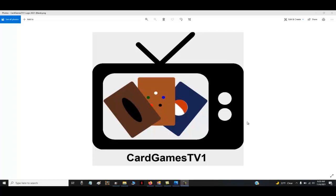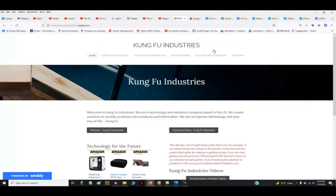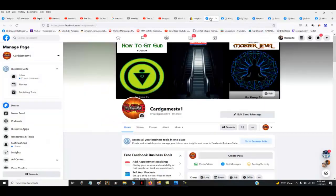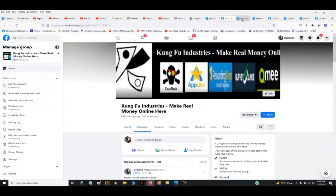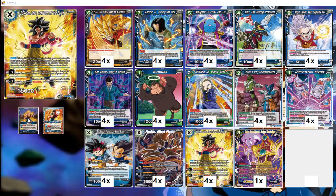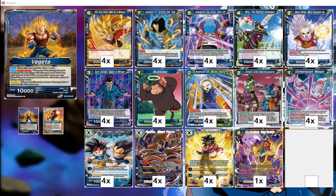Comment, subscribe, dislike or like — check out the links in the description for my other sites and activities. I'm involved in a whole bunch of Facebook groups, I play multiple card games and music among other things. Check out the links in the description. This is my Super Saiyan 4 Vegeta Android 17 Turn the Tide ramp deck.